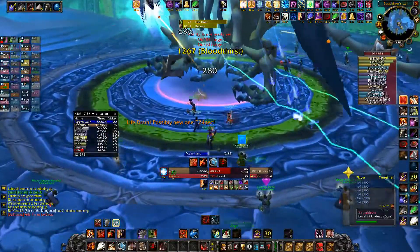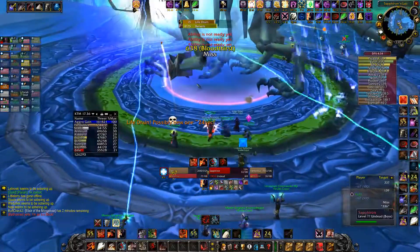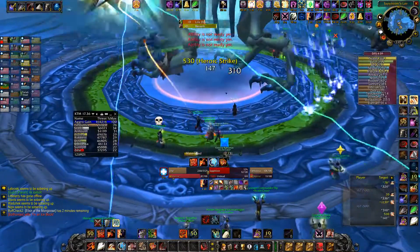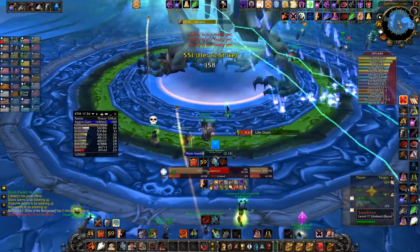Decurse — I gotta move him back a little bit. Move to your right just a little. Keep popping mana pots — healers, we need lots of heals here. Halfway — life drain in six seconds. Heal them out, it's fine, we're at half.